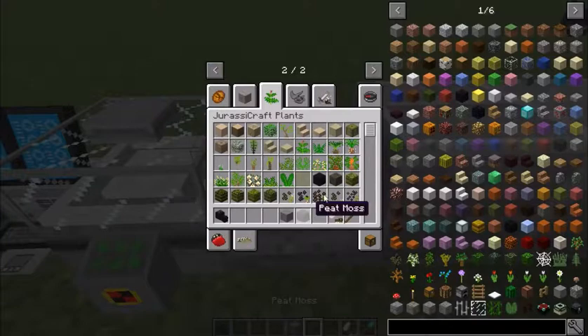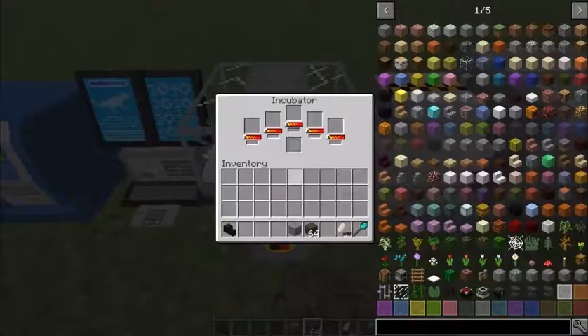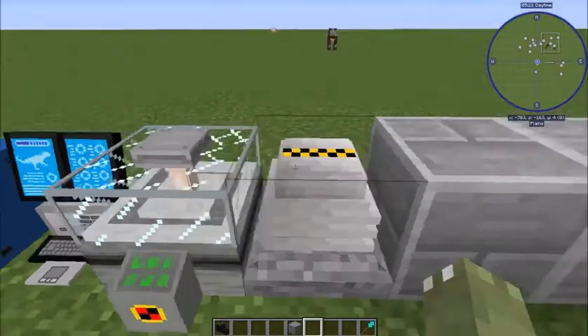Here we go - you're going to want this. It's called peat moss and you make it with moss. You find it on the ground; I think you pick it up with shears. You put the egg in here and this will eventually incubate it. All the way to the right is male, all the way to the left is female, and if you put it in the middle it'll give you a random chance of either.